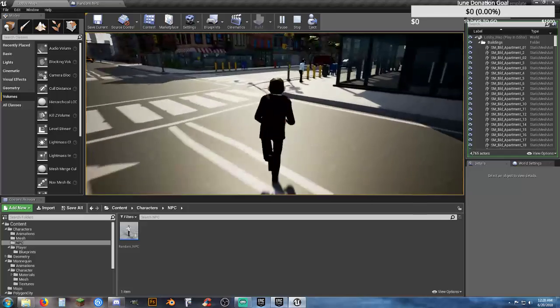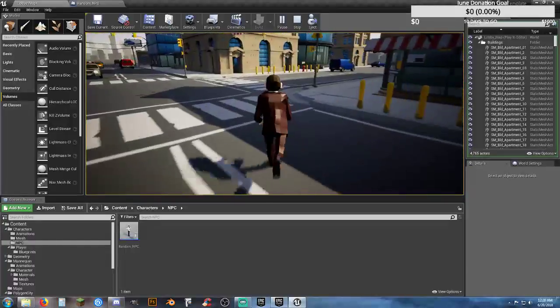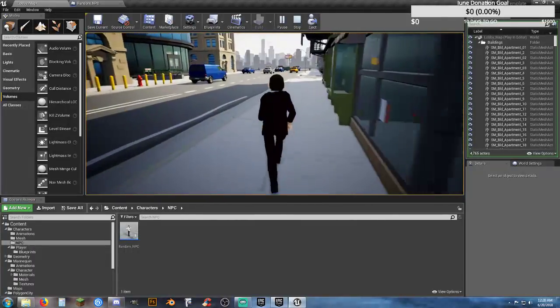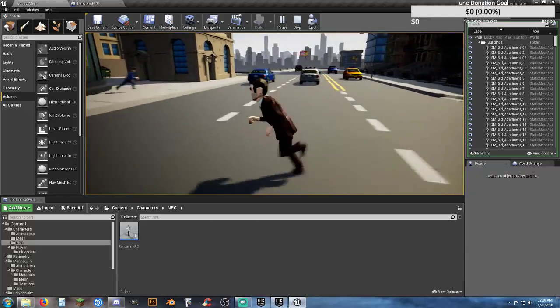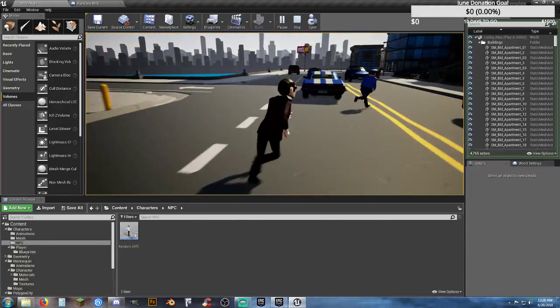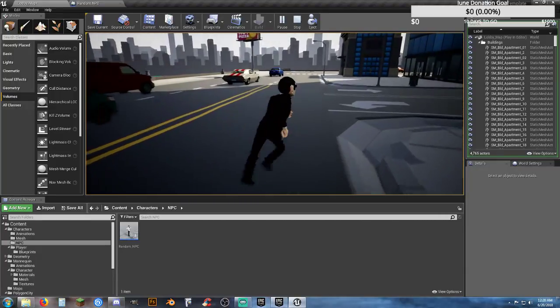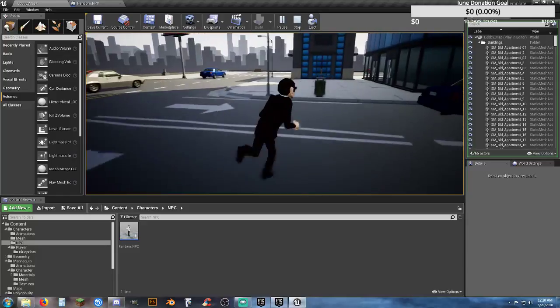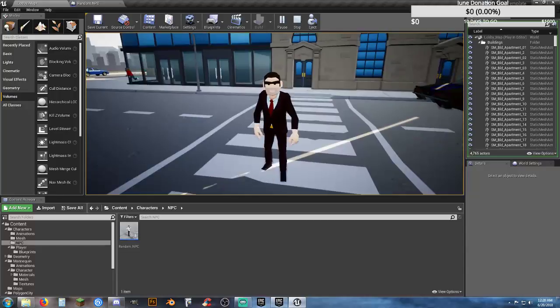That's where it comes in handy to go back later and change the actual skins. You've got four skins per skeletal mesh, so figure out the possibilities — four variations of the male cop, four variations of the female cop, four variations of each mesh.